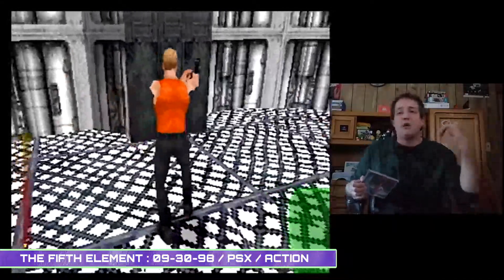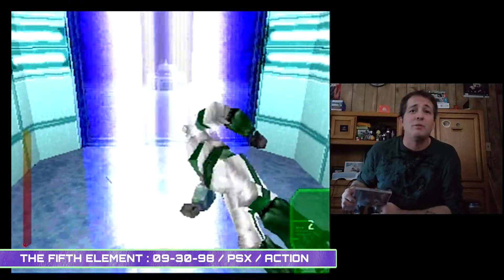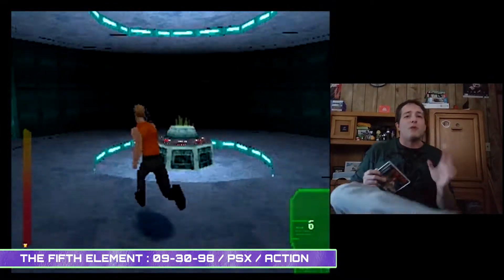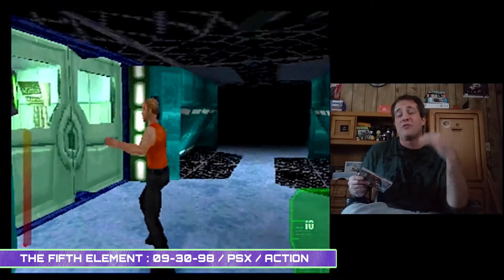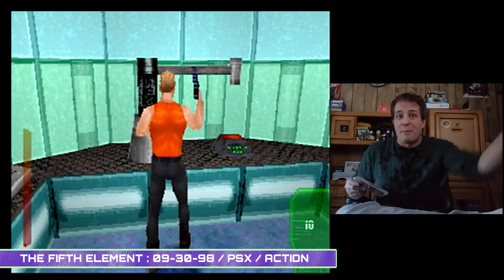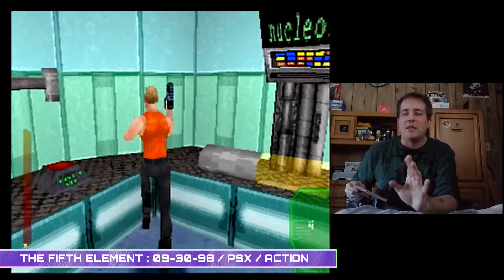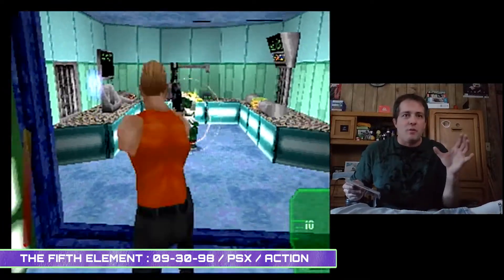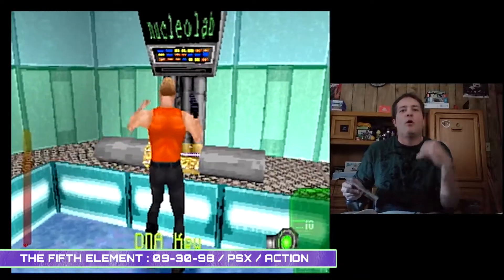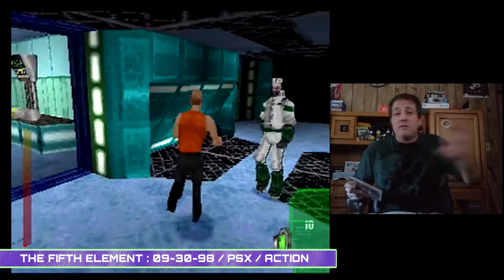Corbin and Leeloo control like absolute dog shit. You'll be getting shot by enemies off-screen before you can even see them. There's a semi-auto lock-on to enemies, but you're going to be getting hit so many times and asking where the fuck it came from. Diving, rolling, going behind cover — it's useless. The enemies are so aggressive and unfair; it almost seems like they have a lock-on to you no matter where they are, even from behind cover. The platforming is pitiful — there are tons of areas, especially on the rooftops, where one missed jump and you're dead, and the game gives you practically no direction.